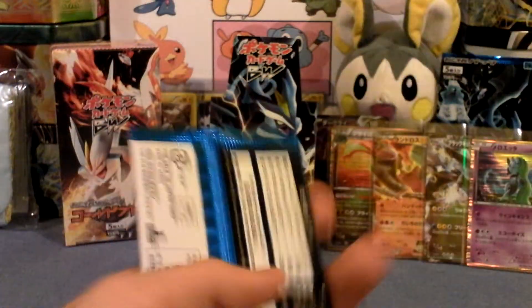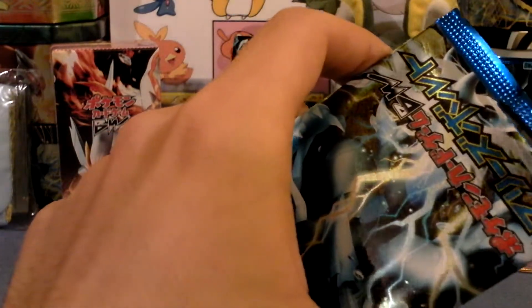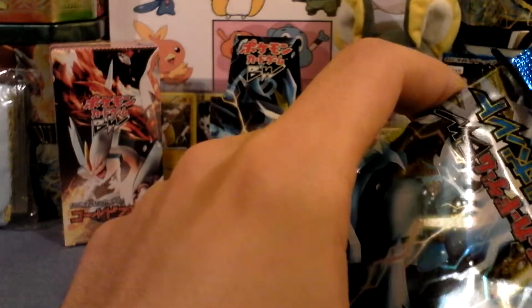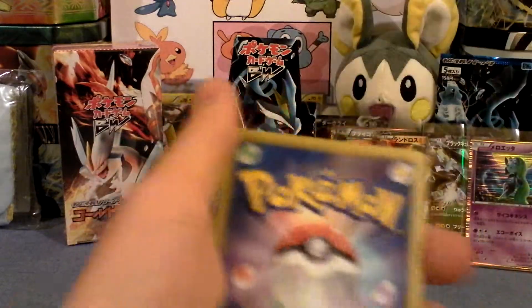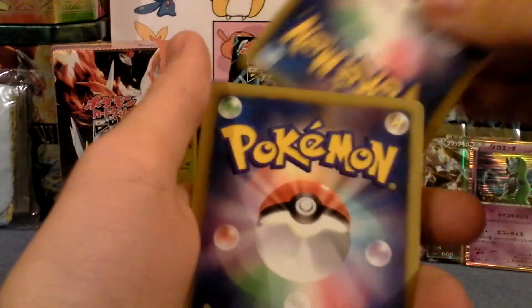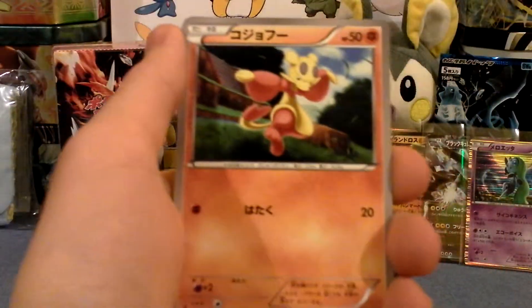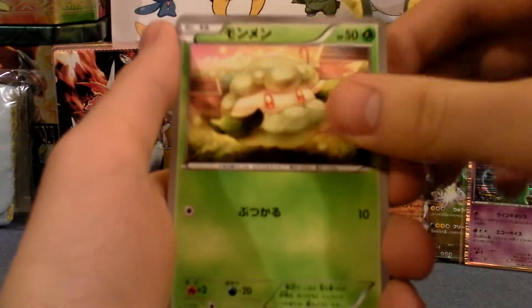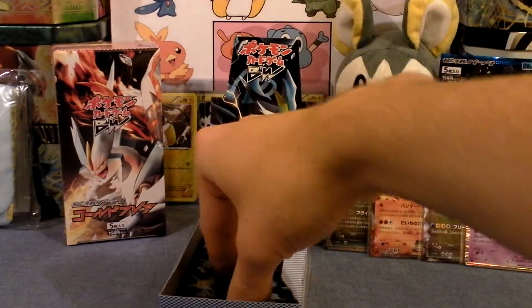Let me make sure. And if I don't end up pulling a full art or shiny, I will open up the pack in the background. I have no clue what this thing is. Mianfu. Cottonee. Darumaka. Darmanitan? Yes. Called that one.